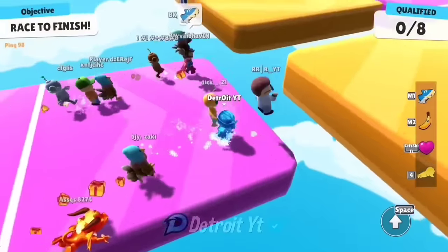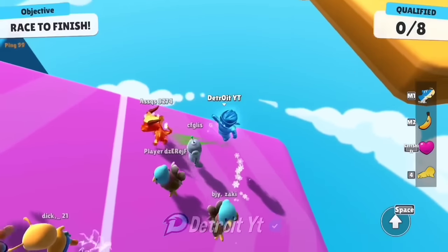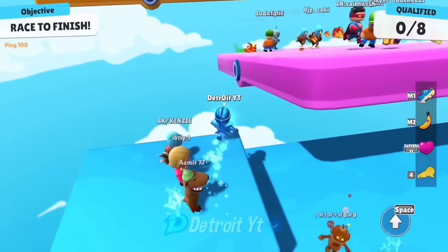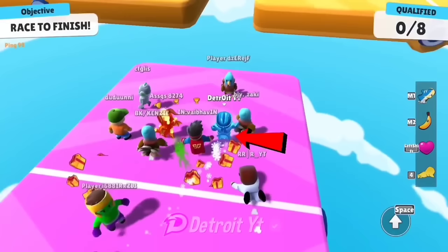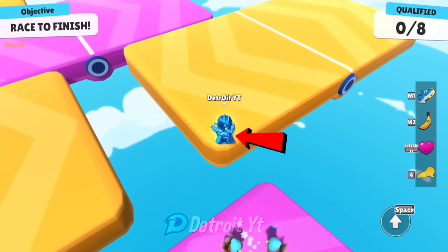Many times in the Floor Flip map, you get stuck like this and stay the whole game until the time runs out and you are eliminated. There is also a trick to get out of here — first jump on the head of any player like this and then jump to the next floor.